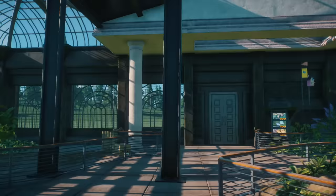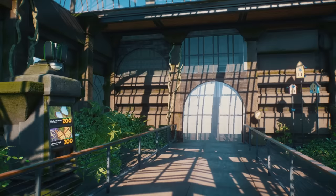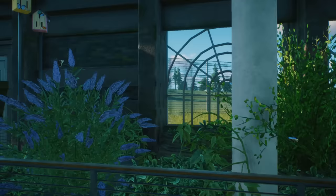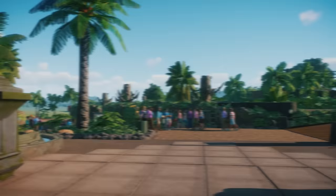If we carry on down here, we've got the other butterfly walkthrough and then a viewing point for the tortoise. Walking through here would take us round to the next part of the zoo, which doesn't exist yet, so we won't go that way. We'll walk back this way and go take a look at the next habitat in the zoo, which is the Jaguar Dome.